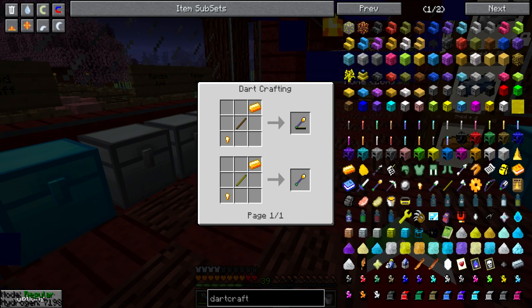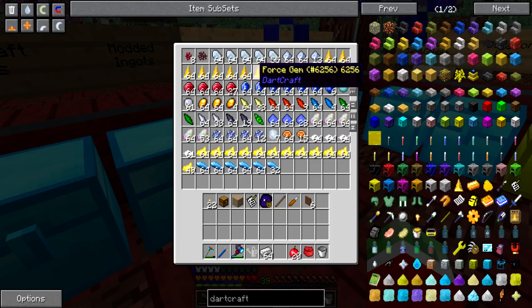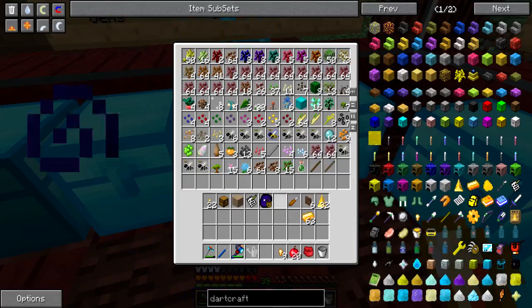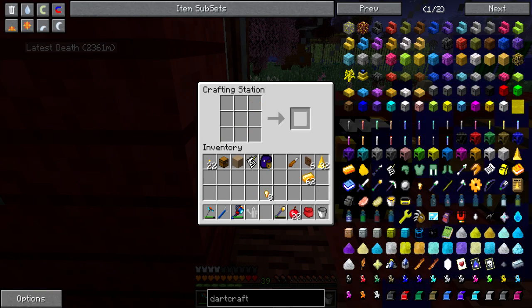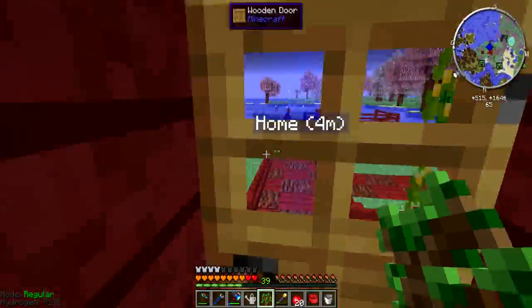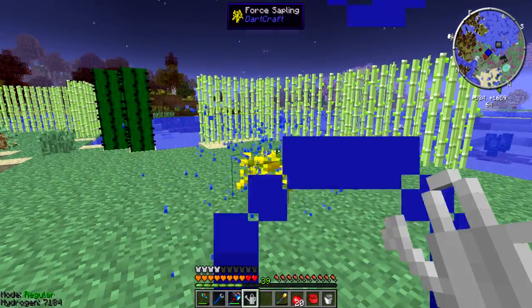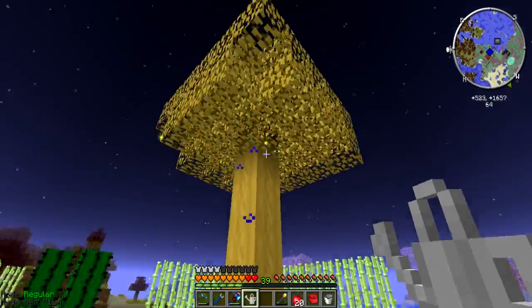First I need a force sapling, which is created with a force rod on a sapling. I need a force ingot — might as well get a bunch since I'm rich in ores — and then a normal stick, not the infused one. So I do this, this, and this and get myself a two-durability force rod. If you're new to Dartcraft you might wonder why such low durability — well, I right-click on the sapling and tada — one magical force sapling! I just need to grow it fast, so hopefully this watering can will do the job. With bone meal — yes, awesome!